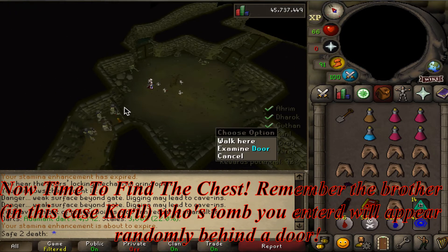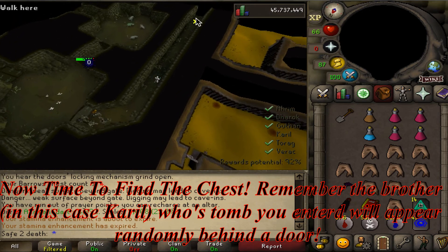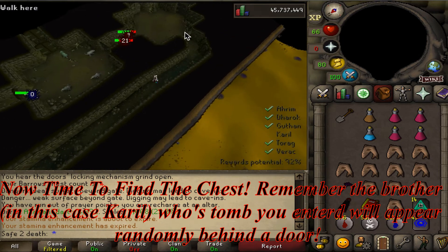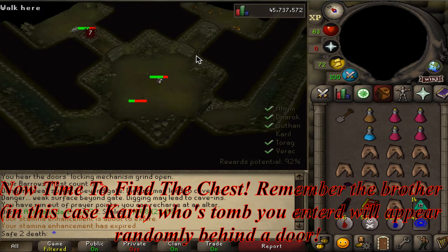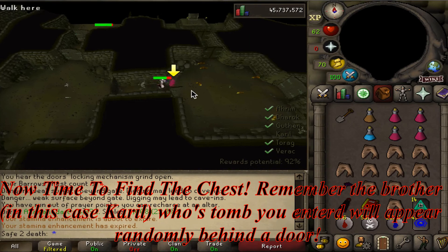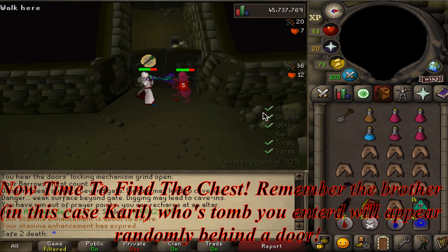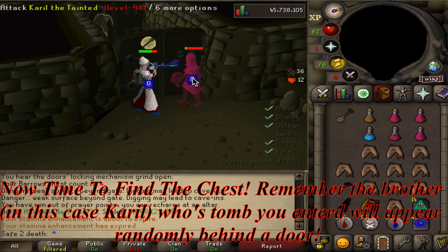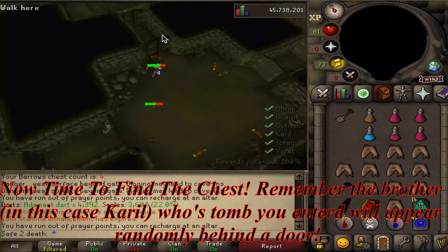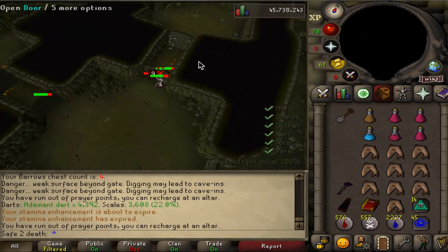This is a pretty easy thing — you just want to zoom out and see the layout. There's one chamber in the middle you want to get to, and that's the one with the chest. As you can see, I just enter through the only unlocked door and keep running. I get 92% and then the brother — whoever it is, in this case Karls — can pop out at any time; any door you open, they can be behind it. When that happens: prayer pot up, protect from range for Arum, protect from mage for Karls, and protect from melee for any of the other four brothers. Dorok is really tricky — you want to walk around with full HP if Dorok is in the tunnels. Once you kill the last brother it's 100%; I just get my kill count at the ladder first.